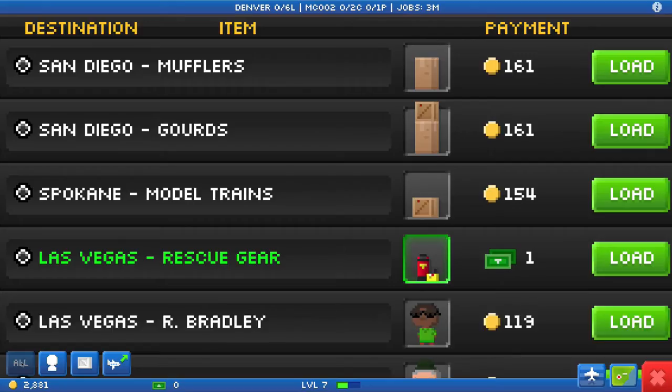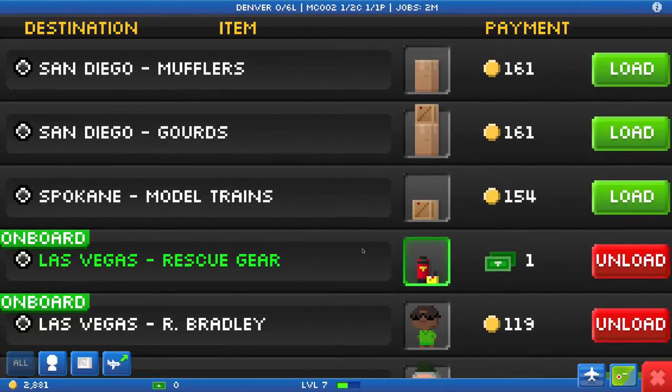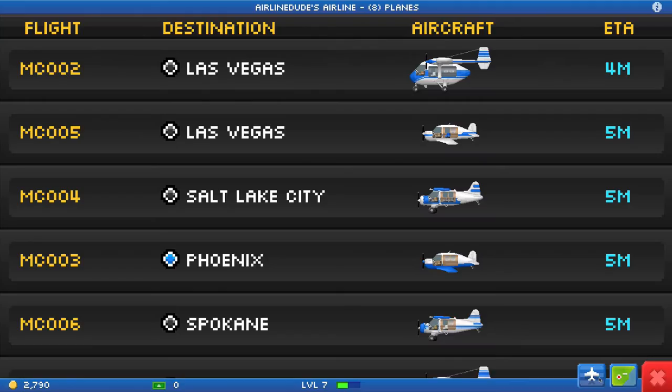Alright, so you need two cargo, one passenger - two cargo, one passenger. You are in Denver, you could fly to Vegas. Two passengers - yep, that's what you're gonna do. Adios for 28 bucks and a green box, so it's not too bad.